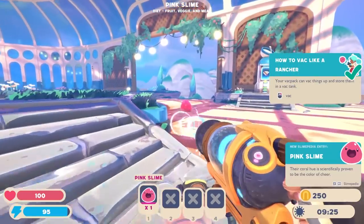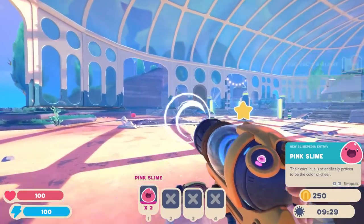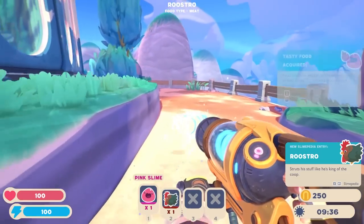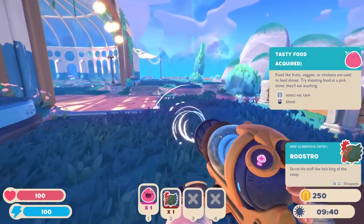We can vac — excuse me. It's time for you to become my prisoners. Okay, we vac'd a slime. You... now they live there. Interloper, be gone! You're not a... well, you know what? Maybe I'll just throw the chicken in there anyway.